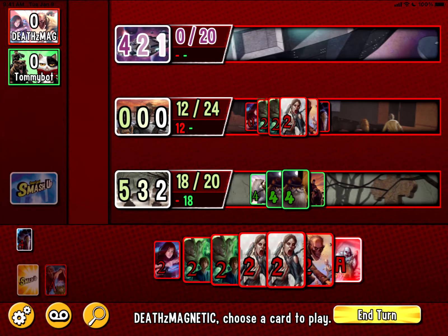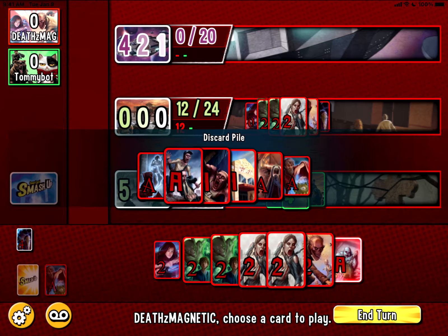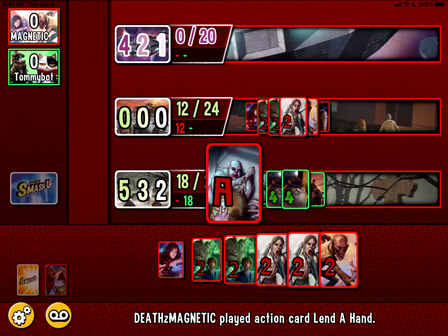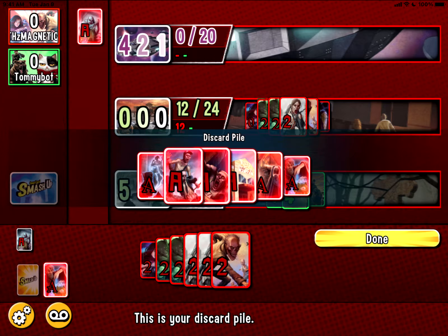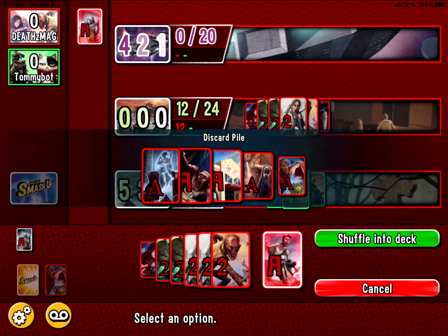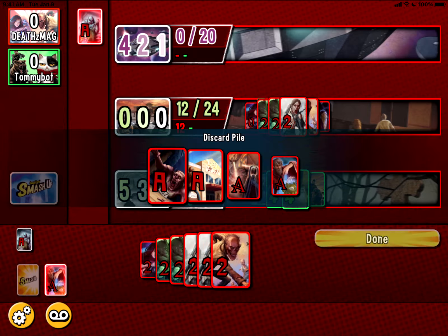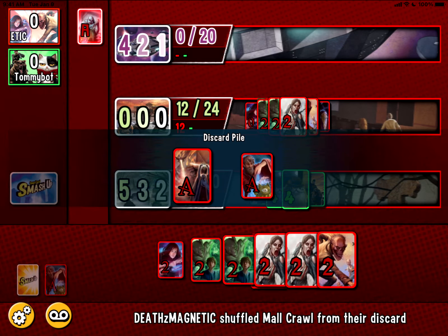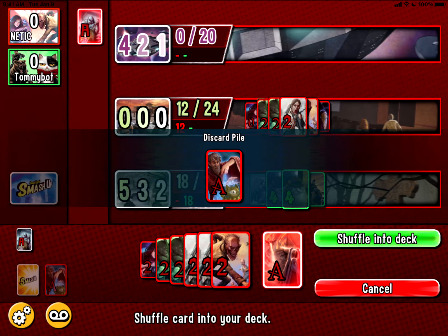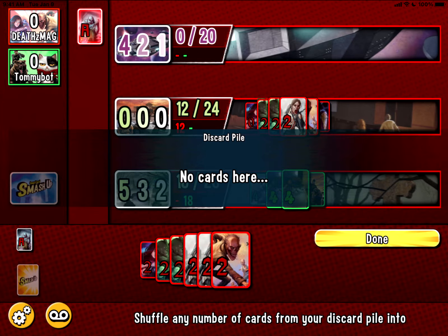Let's return that to the deck and I still have this action. Discard into my deck — yeah, let's do that. I've got quite a few cards in my discard, let's put them back in my deck. There's my discard — shuffle. It's going to ask me to do them one at a time; I'd rather just be able to select them all and hit shuffle instead of one at a time — that would be more effective. Okay, so we're done.